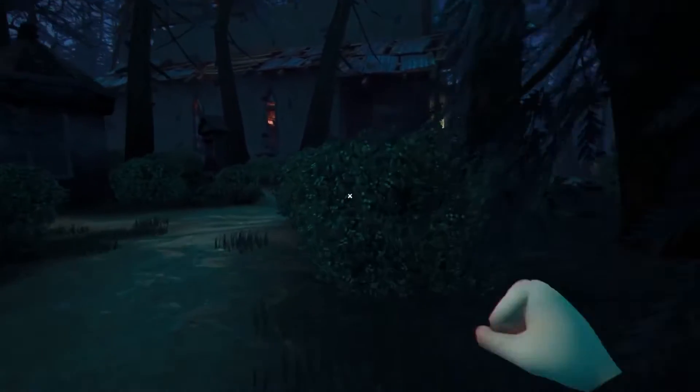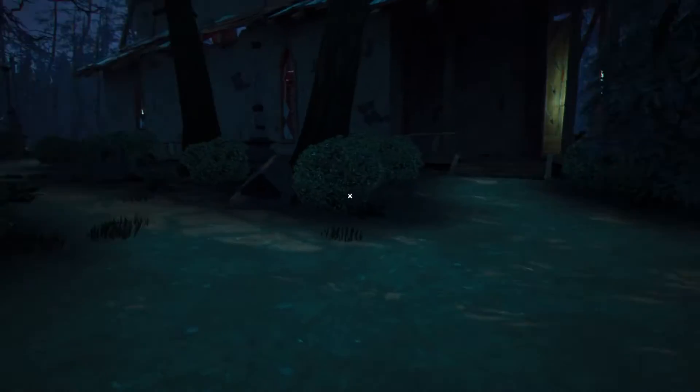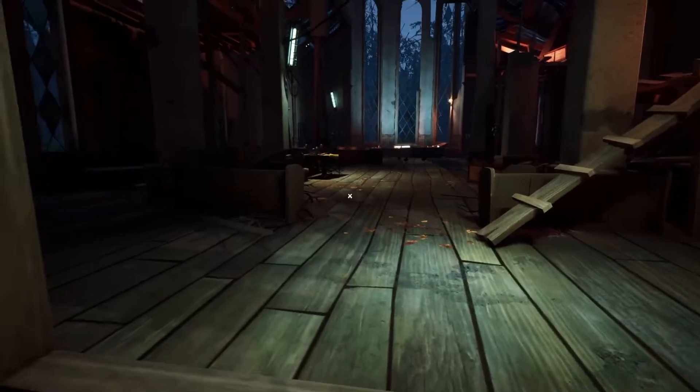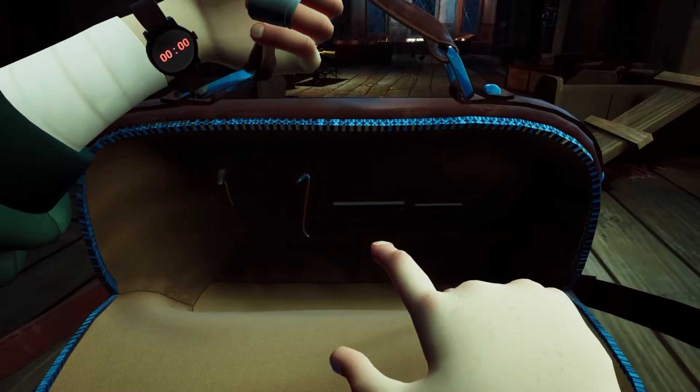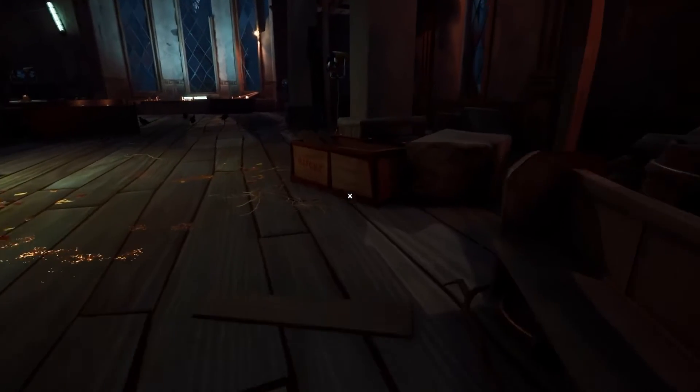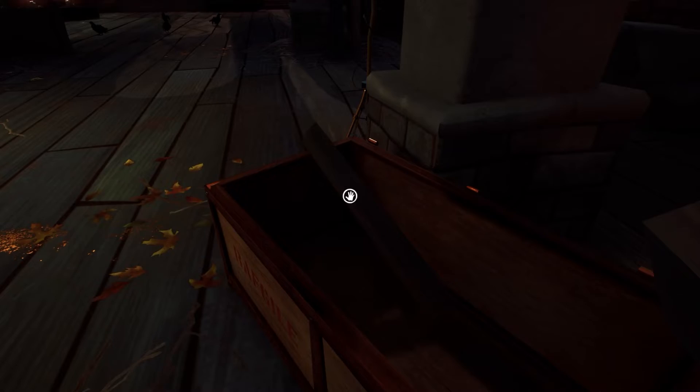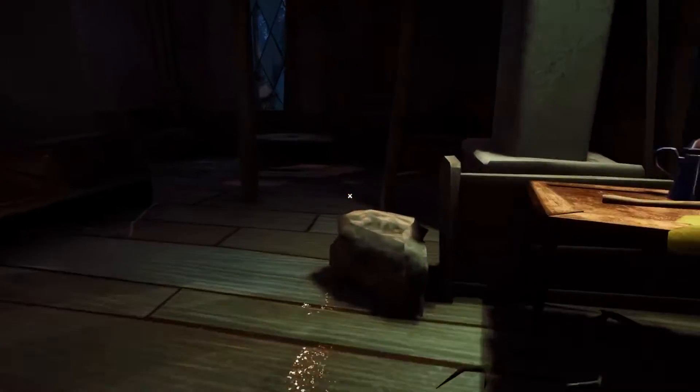Trying to get into the church - once you get in we just want to close the doors and for now you should be pretty safe. Now we haven't got a lot of planks but we're going to need them, so look around - you should see some planks in boxes scattered everywhere, so make sure you're picking up as many as you can because you're going to need them.